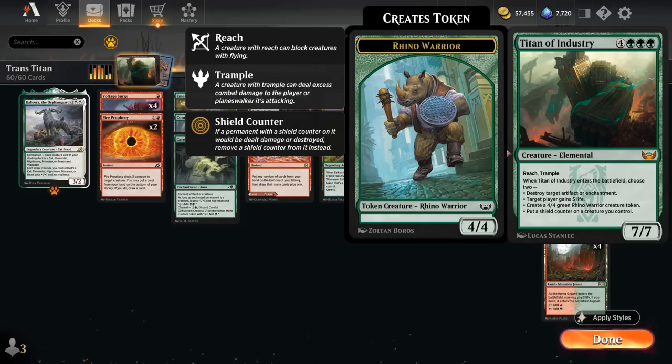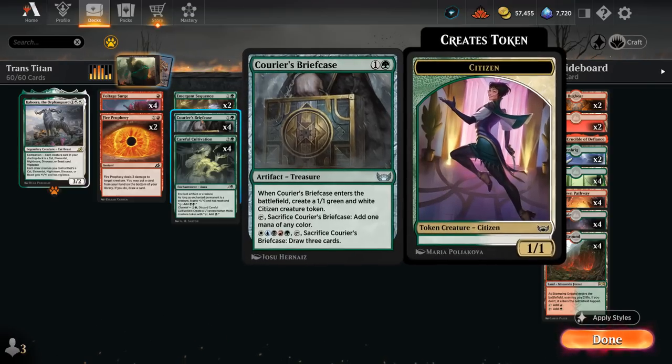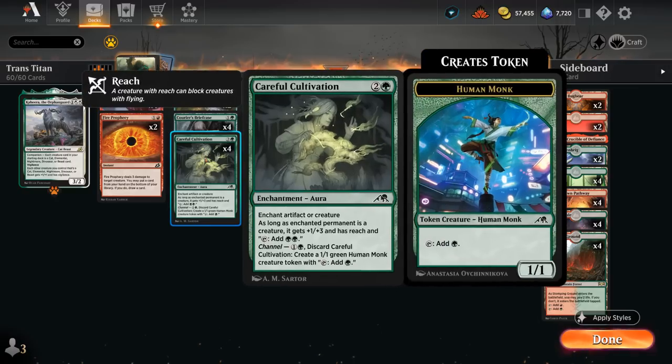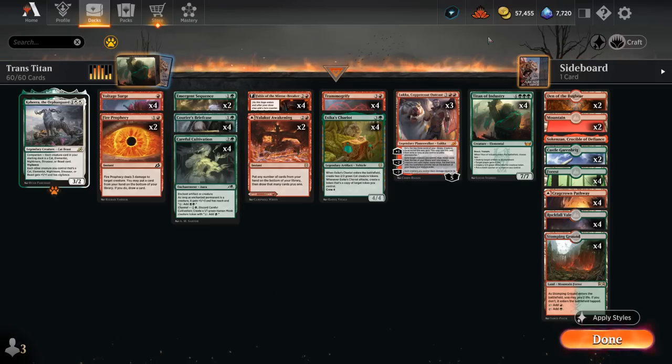Titan of Industry can gain 5 life, destroy artifacts or enchantments, make a 4/4 Rhino token, and put a shield counter on one of our creatures — we get to choose two of those modes. It's a great curve topper to cheat into play as early as turn 3, as many of our token makers include Emergent Sequence, Courier's Briefcase, and Careful Cultivation which can be channeled for 2 mana, allowing us to potentially Transmogrify on turn 3.